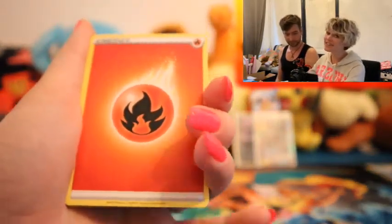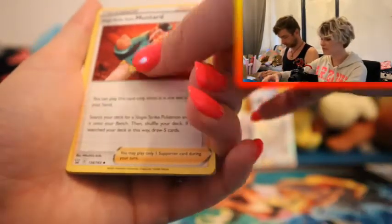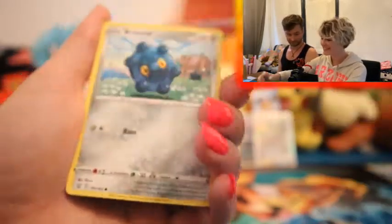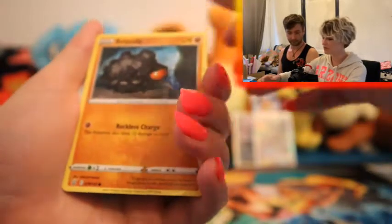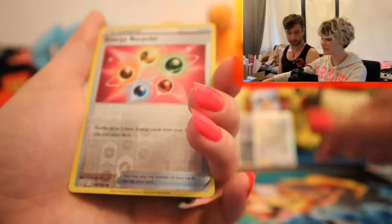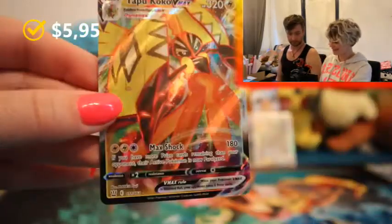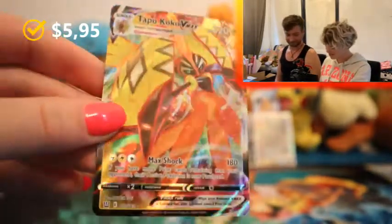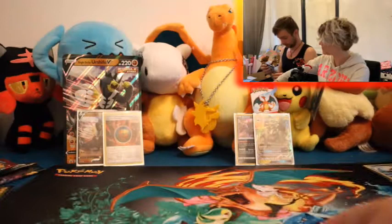Fire Energy. So this pack should be total fire. And... a Tapu Coco VMAX! We already pulled this card before, but it's still very pretty. Vibrant colors right there. VMAX on the last pack - that's pretty awesome, if you ask me.